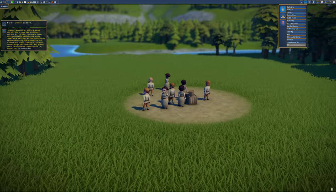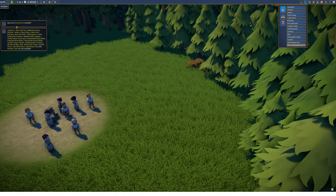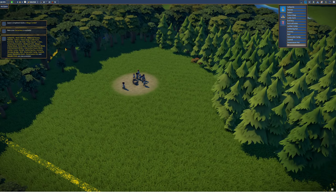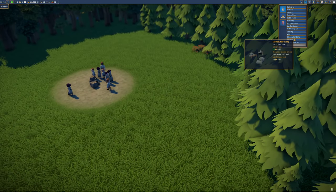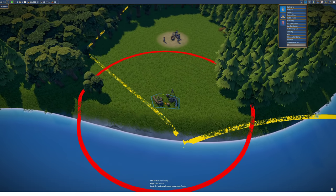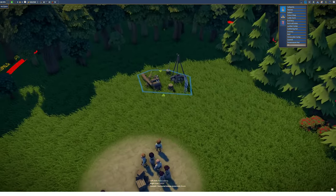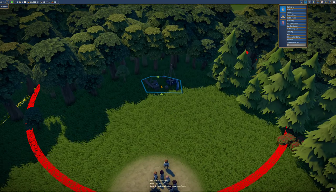I don't blame her because there's nothing around — only a beautiful landscape. We need to start with some basic productions and we'll get some quests as we progress. The first thing we should do is the lumber camp so we can start producing some wood. I want to have my production buildings here, people living here along the river, and over here we have stone hidden in the trees. Let's place the lumber camp here so we can chop down those trees.